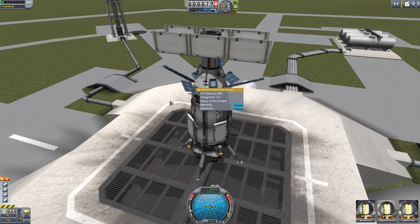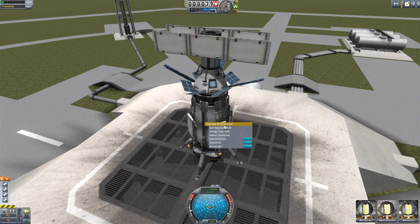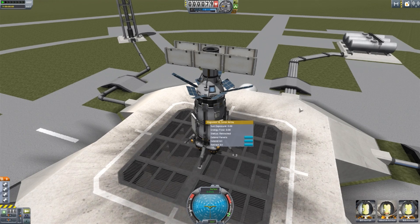If you have a very large ship in particular, you may only have a really good view or a clickable angle on perhaps one of these, and you'll still be able to extend some of these larger solar panels that are way in the back. And of course, as I said, it also works for science experiments.